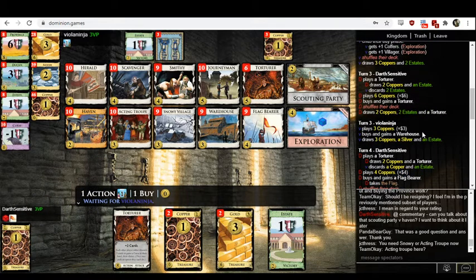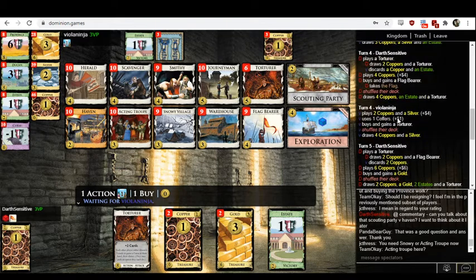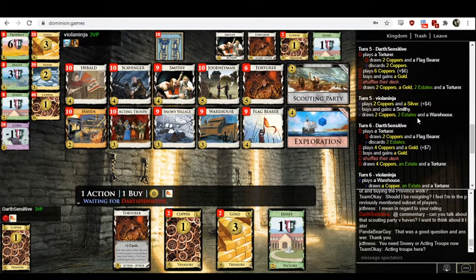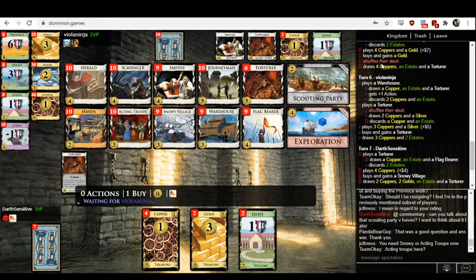Viola gets a torturer on turn four — that seems good. Then a smithy. I'm not sure how I feel about the smithy. They didn't even have a village yet. I would think as Viola, I'd be looking to take a village — Snowy Village, Acting Troop, something. Even passing their turn gets them a villager, which honestly would not be the worst thing. Darth Sensitive buys a gold. I don't need to sound like a broken record — I think everyone knows how I feel about buying golds at this point. My opinion on buying golds has not changed since the last two games.